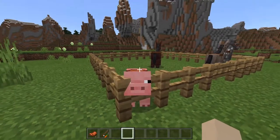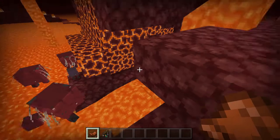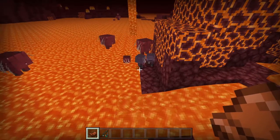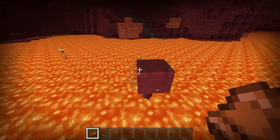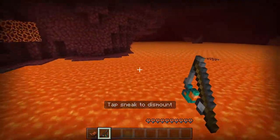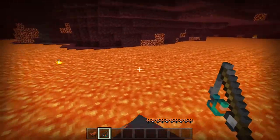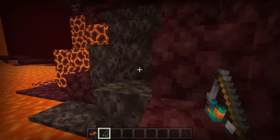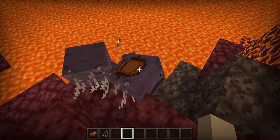There is one more mob you can ride with a saddle, but it's not in the overworld. In the Nether, we have striders. To ride one, you need to put a saddle on one of these guys, and they're not so easy because they go right into the lava. You need to get the saddle on an adult, not a baby. Put it on the same way, right-click to get on, and hold warped fungus on a stick — that'll allow you to travel around. Before you get off, make sure you're by some land, otherwise you're going to burn yourself. The only way to get the saddle back is to kill the strider.